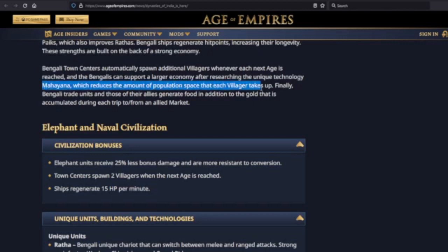Wow. Bengali town centers automatically spawn additional villagers whenever each next age is researched. And the Bengalis can support a larger economy after researching the unique technology Mahayana, which reduces the amount of population space that each villager takes up. Bengali trade units and those of their allies generate food in addition to the gold accumulated during each trip to and from an allied market.